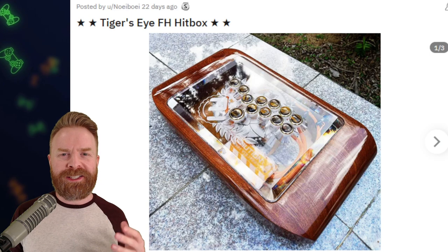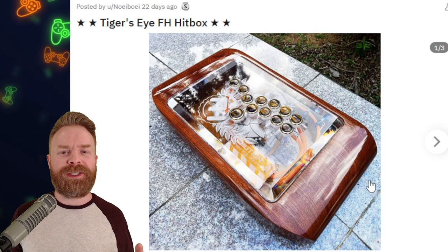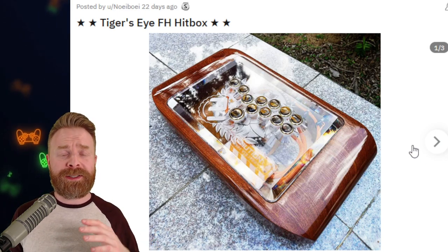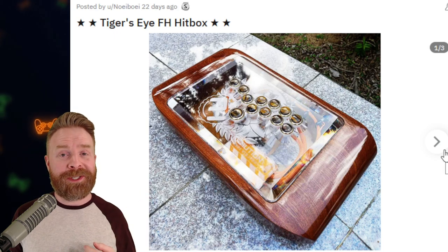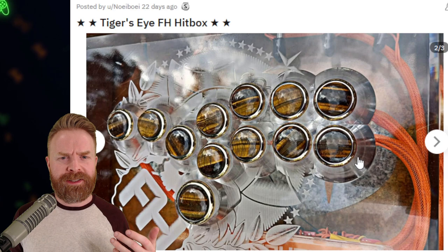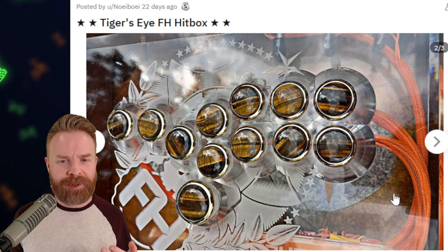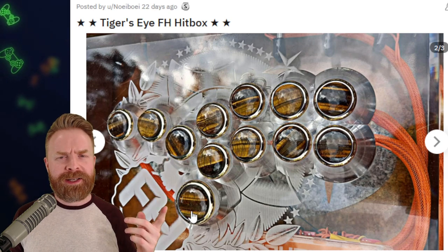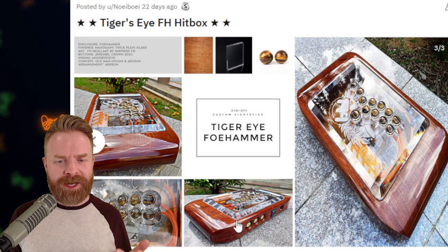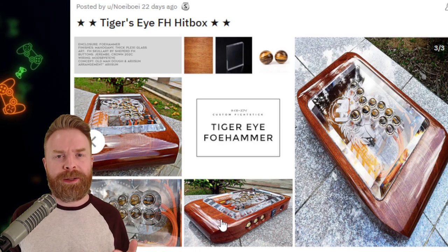In seventh place, this one is a little bit hard to see due to the glare. But it's a faux hammer — it's a wooden stick, and it's absolutely gorgeous. Faux hammer sticks are amazing, and this one is no exception. The top panel on this one is clear, so you can see on the inside, and they've done a great job at making that wiring extremely clean. Check out these custom button tops — the plexi on the top is raised a little bit, it is etched, and this stick is overall just straight up gorgeous.